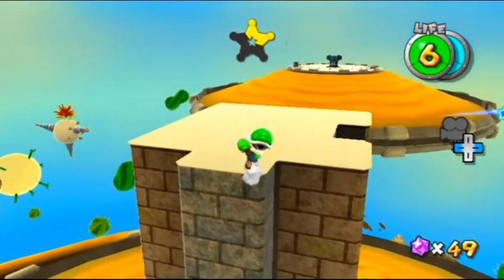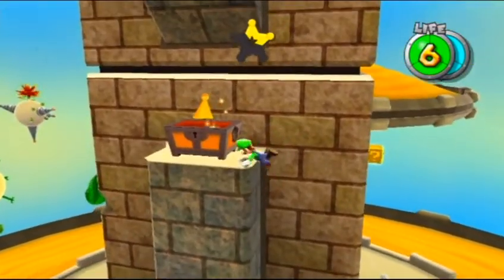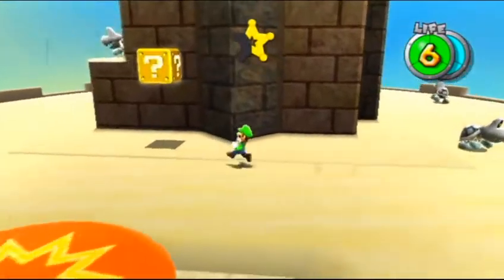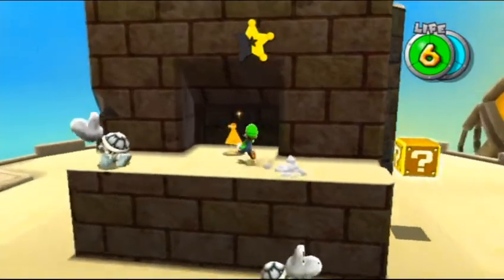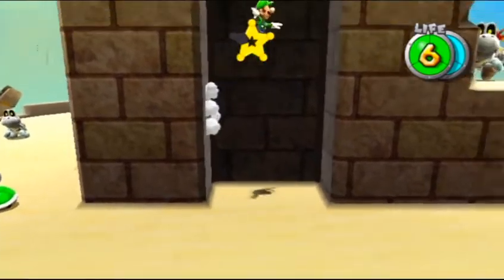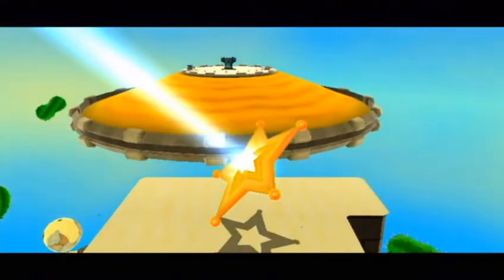We'll just drop off right here, catch the ledge - there we go. Do not fall off, thank you very much. We've got dry bones up here - they totally blocked me from doing a side flip up there. Thanks a lot. We just wall jump and grab the last star chip, and there's our star.